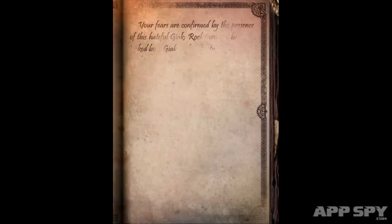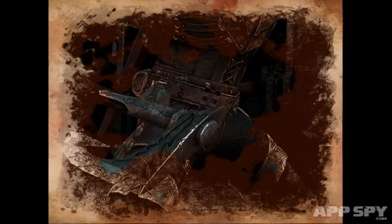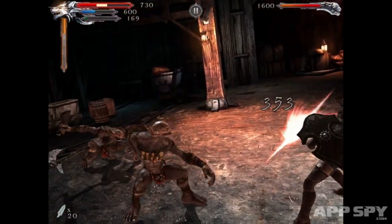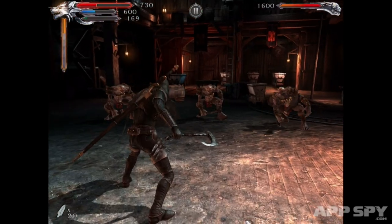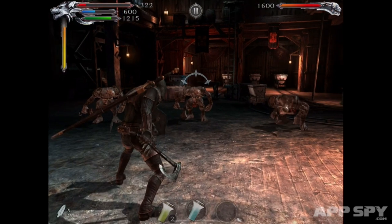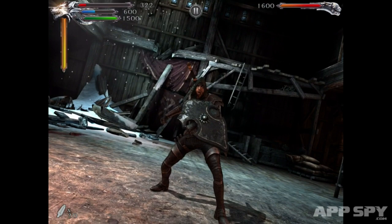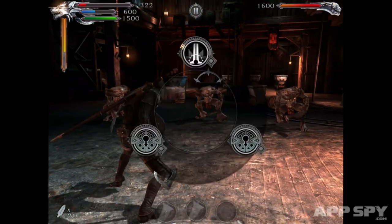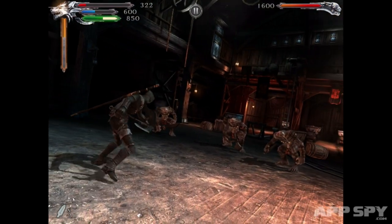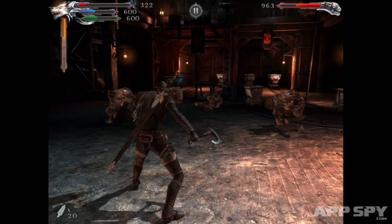Beyond the storytelling and decision making, the actual meat of the game is the combat. Like Sorcery, Lone Wolf does its best to make combat more interesting than just rolling a few animated dice. Unlike Sorcery though, the Lone Wolf team has attempted to integrate a full 3D combat system, with options of magic, melee and ranged attacks. Potions are also available to heal your wounds or boost your stamina. Stamina recharges over time, but is also crucial for parrying and negating incoming attacks. Most of your attacks are linked to a quicktime event, that either has you tapping in time to on-screen prompts, swiping in a particular direction, or mashing the screen to build up energy.